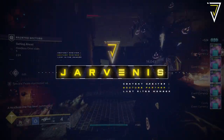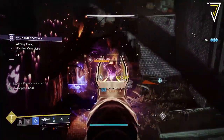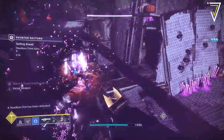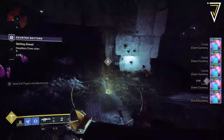What is up guys, Jarv here back today jumping into Destiny 2. In today's video we're taking a look at the best ways to earn spectral pages, more importantly as a solo player and the fastest way to convert them into manifested pages. So if you're looking to earn the lore from this season's Festival of the Lost and earn yourself the Headless Horsepower exotic sparrow, then be sure to stick around and enjoy the video.